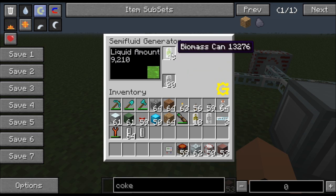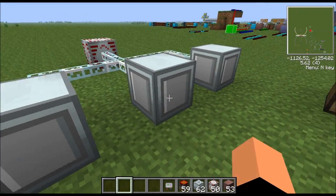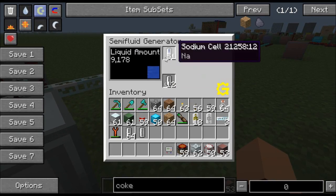By the way, this machine will accept cans, bottles, or cells — whatever container it doesn't matter — as long as it contains biomass, creosote, or sodium.